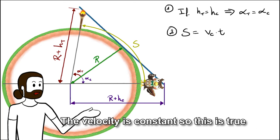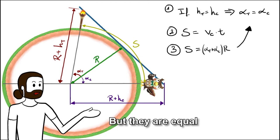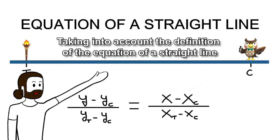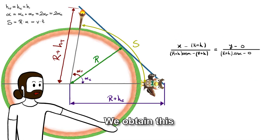The velocity is constant, so this is true for both in a circle, and alpha is the sum of both angles, but they are equal, so this ends up like this. These are the coordinates, taking the center of the world as the origin, taking into account the definition of the equation of a straight line, and combining these two things, we obtain this.